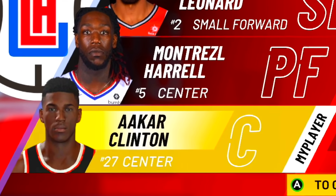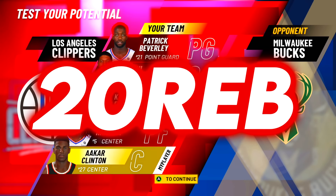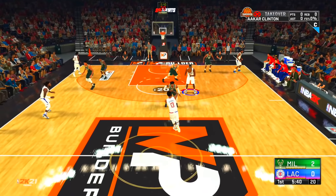Before the game, let's set some goals for Akar Clinton. I think we should aim for 35 points and 20 rebounds — pretty reasonable but challenging given the build and the badges we have. Let's go.